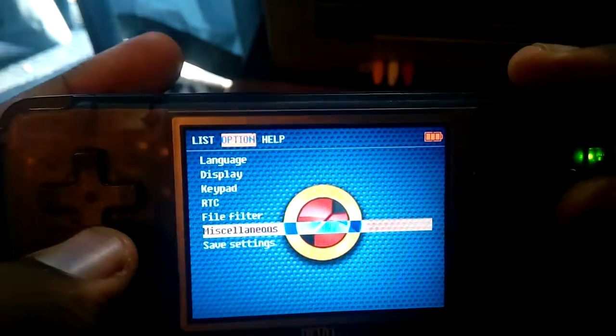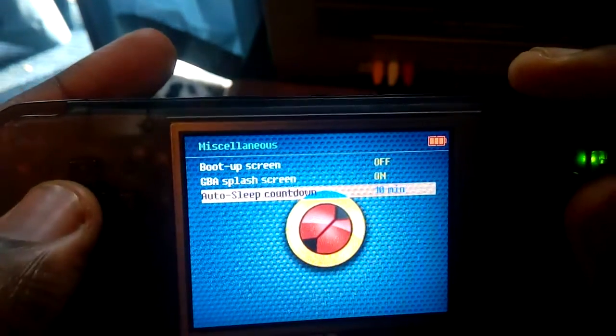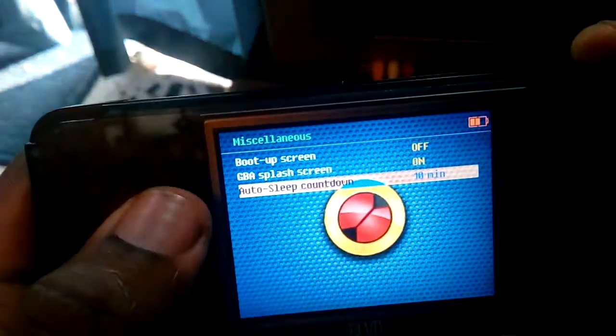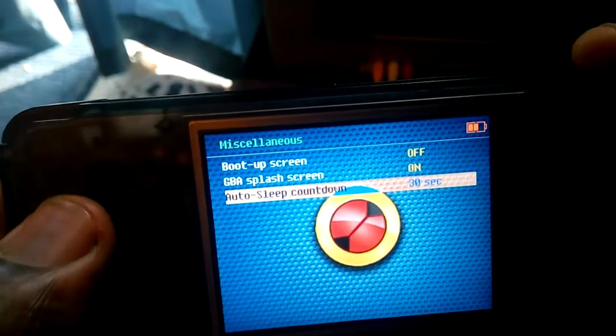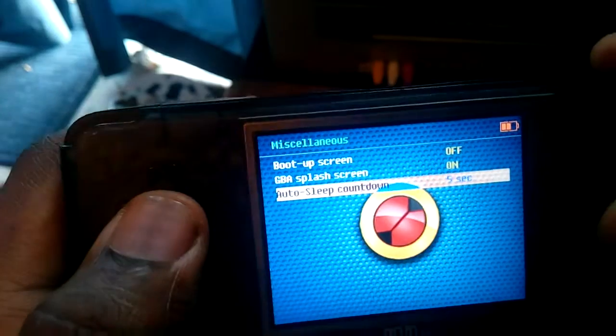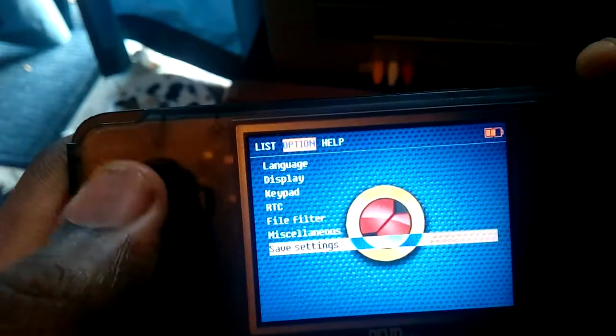If you go down to Miscellaneous, you can set the auto sleep mode countdown. This will work if you're in a backed-up game or if you're in a cartridge game. I set it at 10 minutes, but you can set it as low as five seconds — if you don't press a button for five seconds, it will go to sleep.